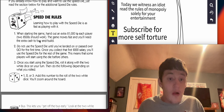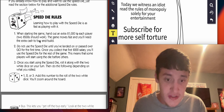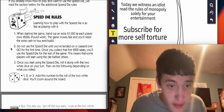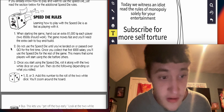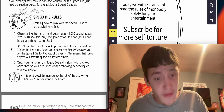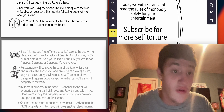Speed die rolls. Learning how to play with a speed die is as fast as playing with it. When starting the game, hand out an extra $1,000 to each player. Two $500 should work. The game moves fast and you'll need the extra cash to buy and build. Do not use the speed die until you've landed on or passed over Go for the first time. Once you collect that first $200 salary, you'll use the speed die for the rest of the game. This means that some players will start using the die before others.